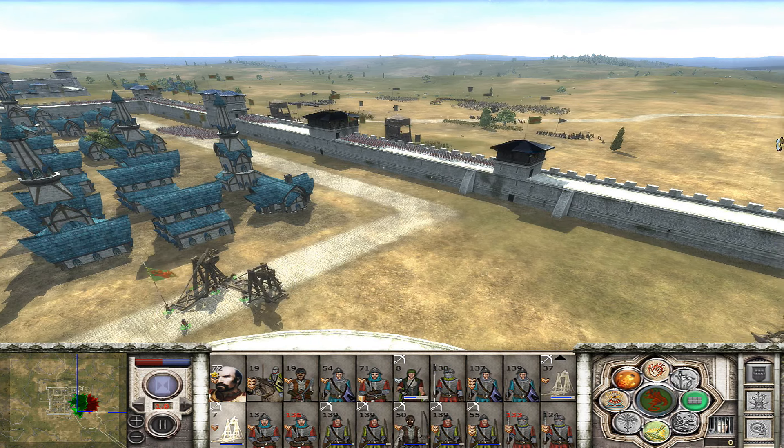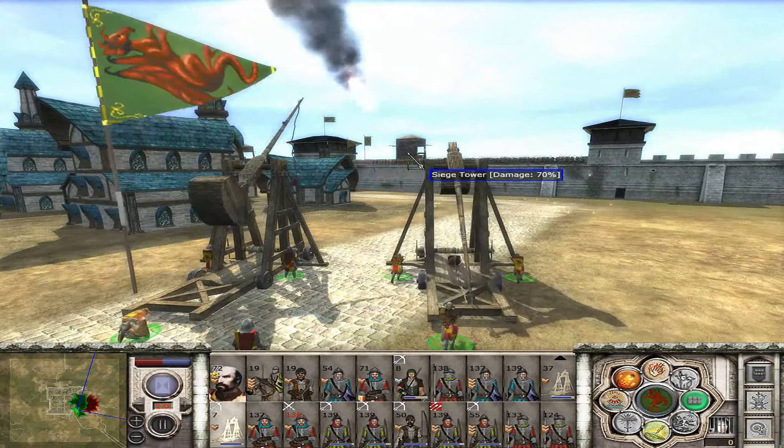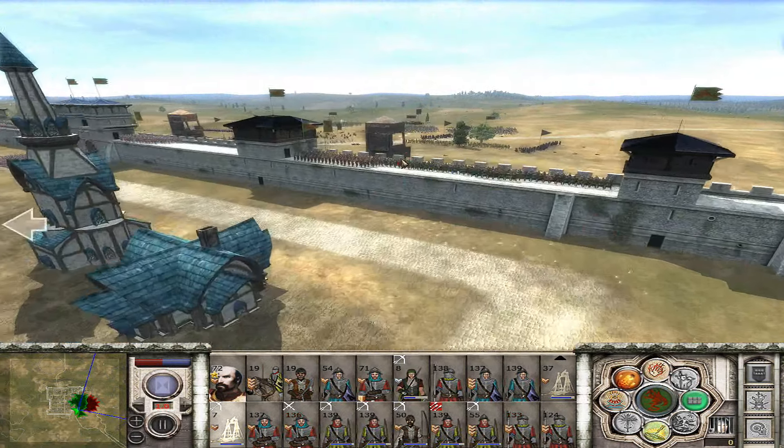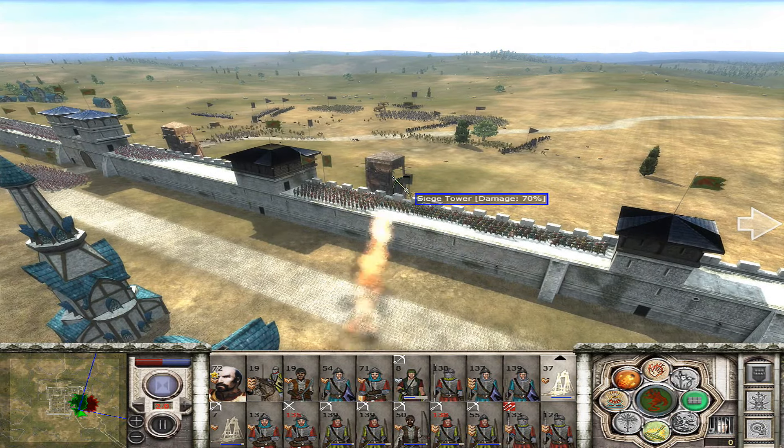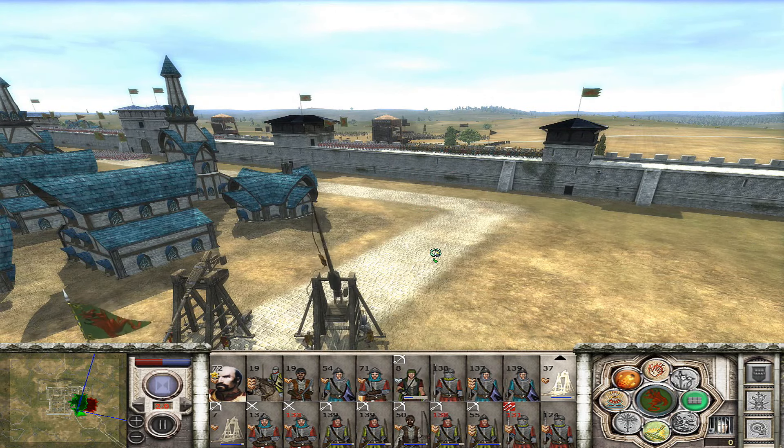Maybe I'll be able to snipe their Siege Towers before they can get to me. That would be great because I don't know if this city has Ballista Towers — I don't think they do. But I at least have the two trebuchets.